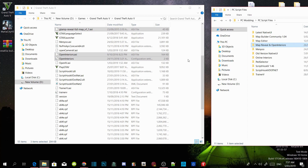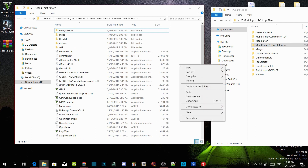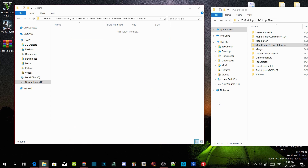Now, all you got to do next is right click and refresh your folder, then right click and create a new folder. Name that folder Scripts. Press enter once and press enter again, and you will be redirected inside your Scripts folder.